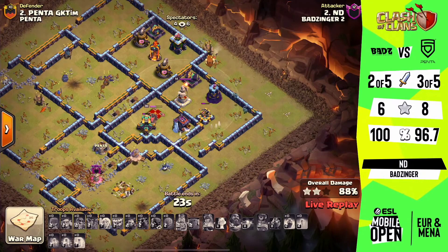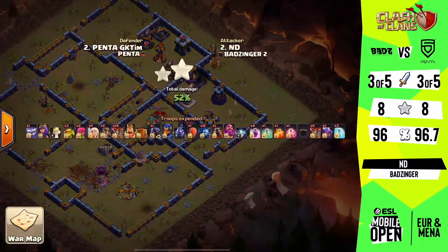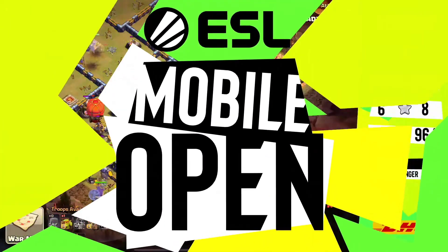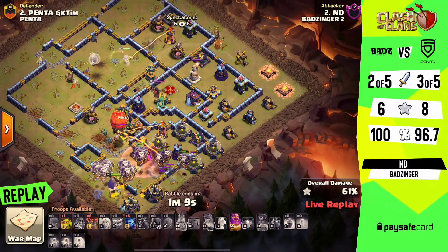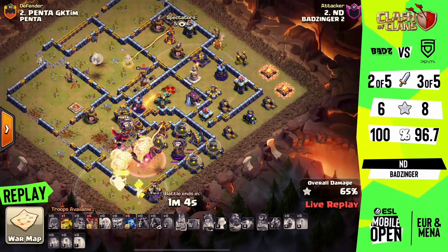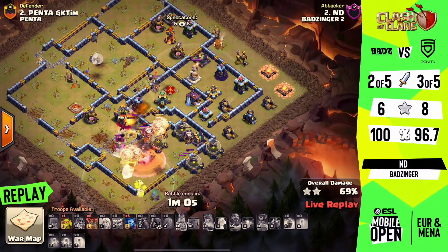They're at 88% — two stars, not what they were hoping for, but definitely could have been a lot worse considering how soon they lost that queen, and even with the royal champion as well. It's a shame — the attack went for the royal champion instead of the queen. Just not quite enough value out of this one, and especially with the stone slammer, it would have been nice to see that pushing deeper in. The placement of the haste was nice, trying to sweep the loons quickly through, but you can see the loons continued to get pushed back — that was a bit problematic.